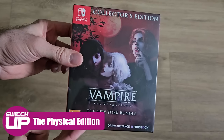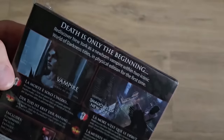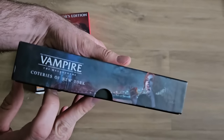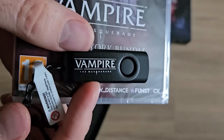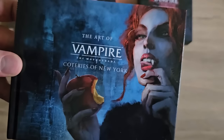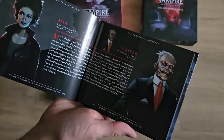Let's begin by looking at the physical options via Fun Stock themselves. You have a standard edition which comes with both games on the cartridge — the games being Coteries of New York and Shadows of New York — or there is also a collector's edition which has a USB stick with a key ring attached that has the game's soundtrack on it digitally, and there is an art book within this package too, as well as the games. It's the collector's edition that we've got a copy to give away, and that'll be mailed directly to the winner.